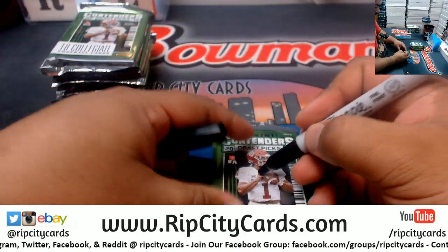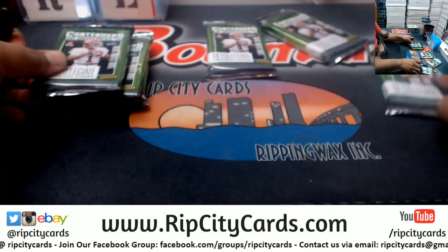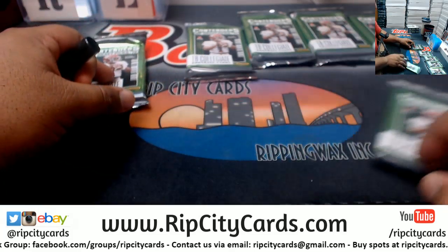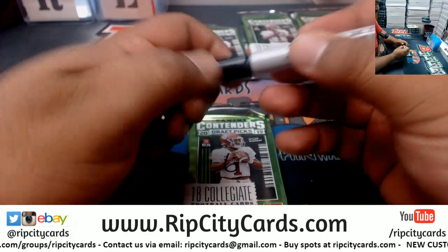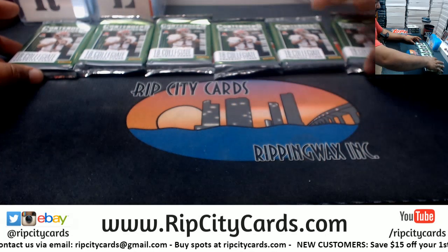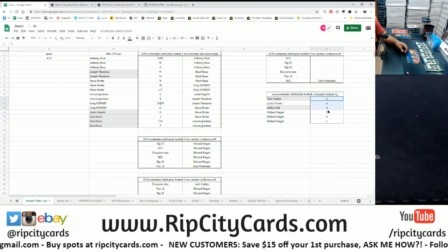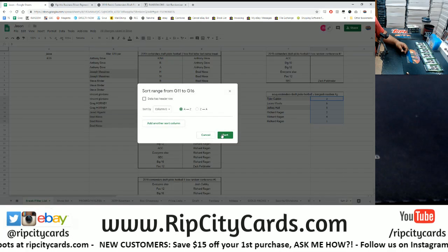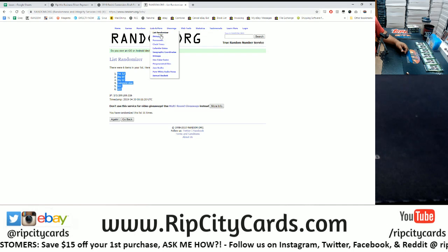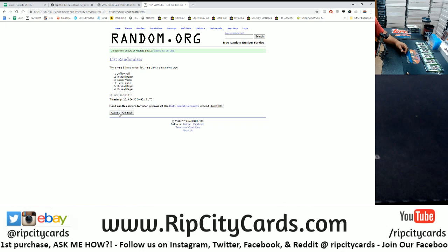All right, so this will be pack one, two, three, four, five, and six. There we go. Now we can random these packs — this is obviously not the order. We're gonna random the names first, then the pack numbers, and then match them up and see who does what. Good luck y'all — going ten times in the randomizer here.